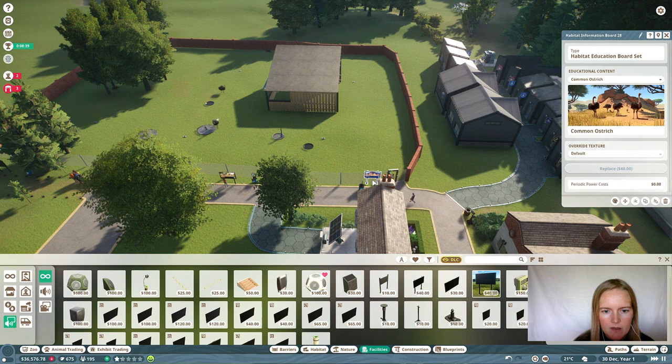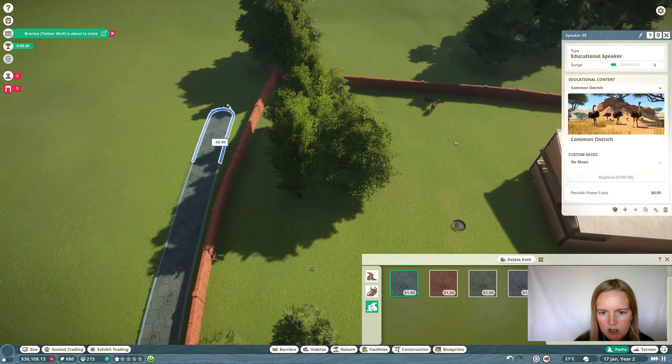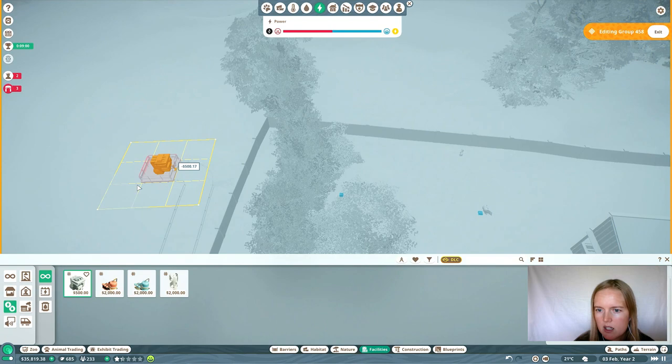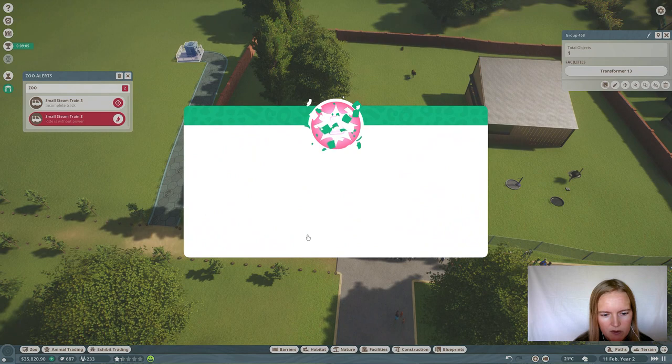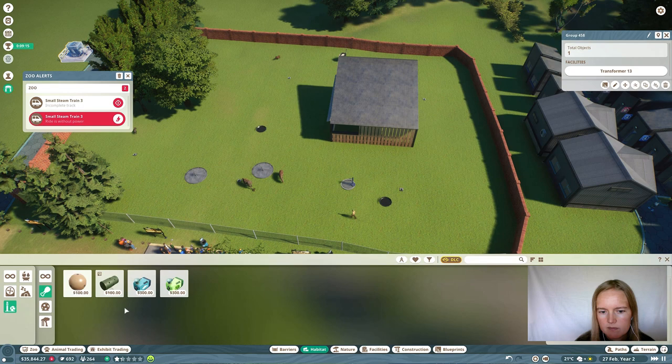Let's build a path here for the staff so that we can build a transformer, which can provide us with some more energy. That works. So now there's power. First research is done — that means we should have some enrichment, and there we have it. Let's just add some of these feeders and some of these bowls.